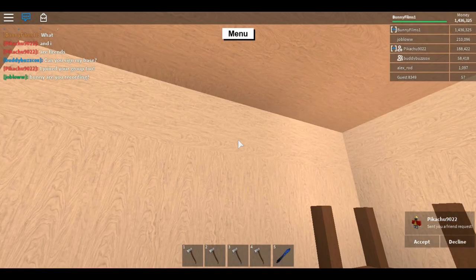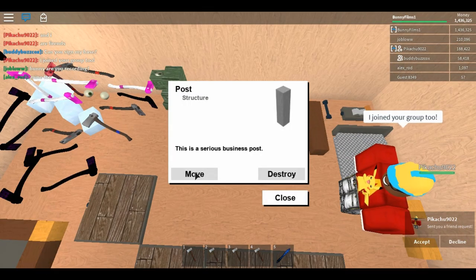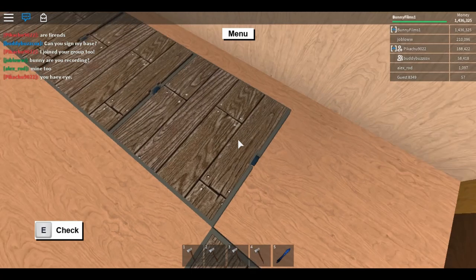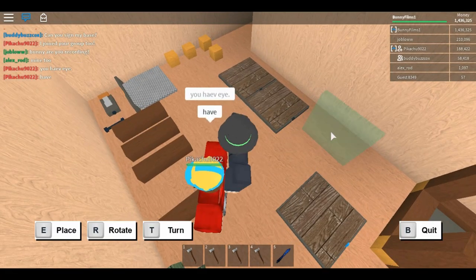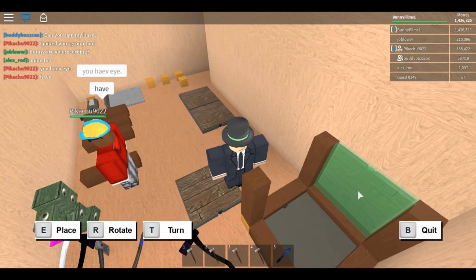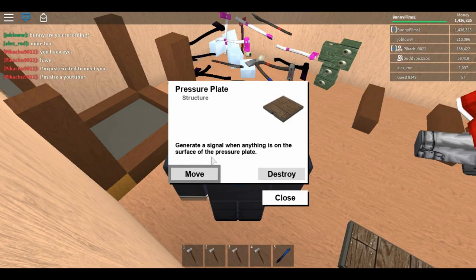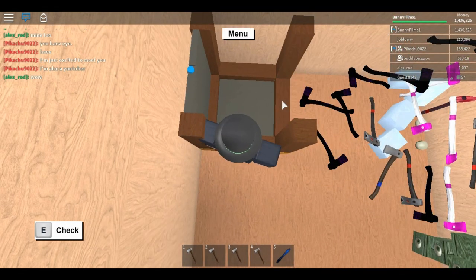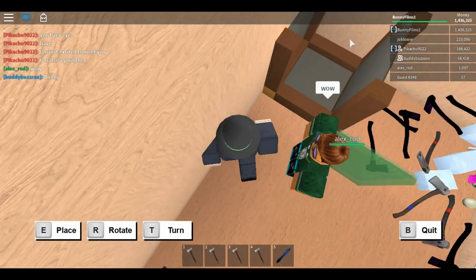Okay YouTube, we are back — sorry guys, I lost connection. Anyways, let's resume the tutorial. You want to get another brown post and place it on top of the golden cube. Next you want to take the pressure plate and position it so it looks like that. We're going to do the same to the other ones, and do it for the last cube as well.